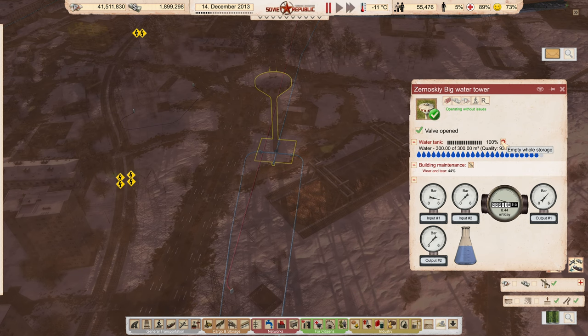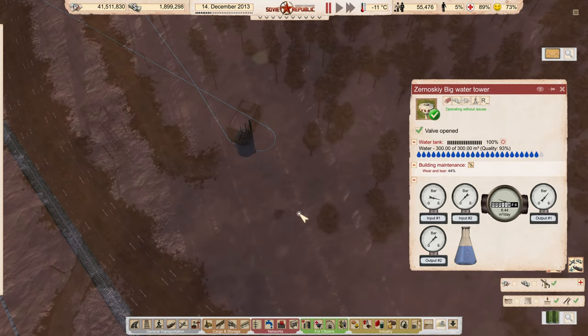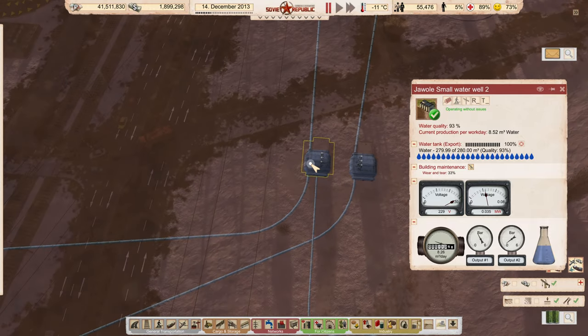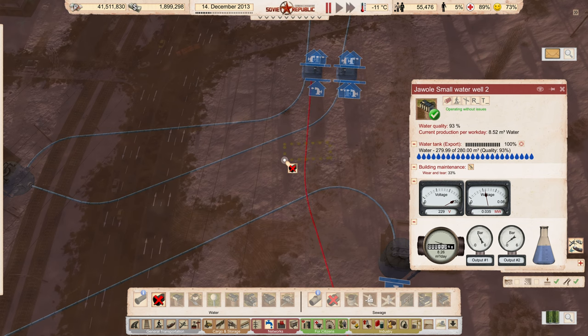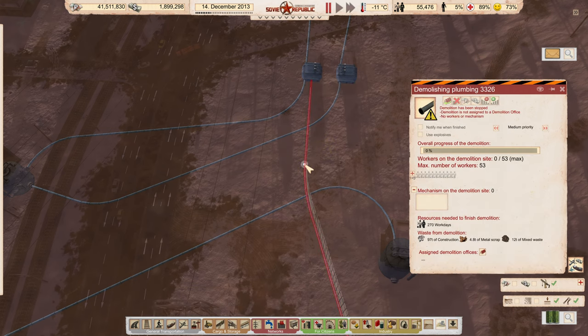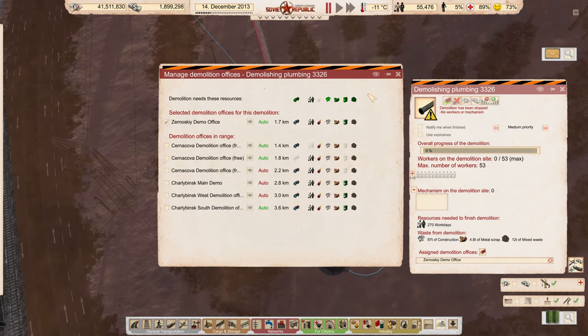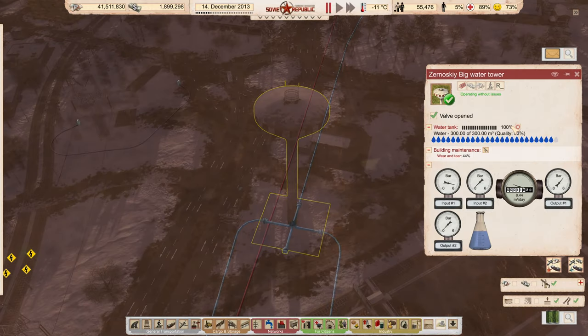I think the reason why it's at 94% is because there is still a direct route from this one here — this 93% one is pumping directly into this. So there is still some water coming directly from the well. We want to cancel the plumbing on this one and break that down so that it doesn't do that anymore — we'll have Zernoski's offices handle that. Then to empty this out, we're just going to completely empty the storage, which is going to force new water to come in here. When we do that it should be much higher quality — it looks like 97%, 98%.